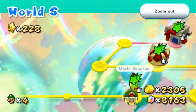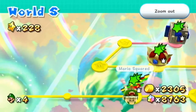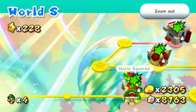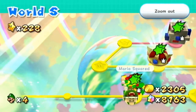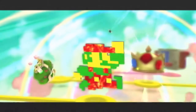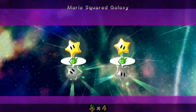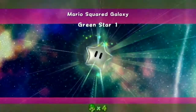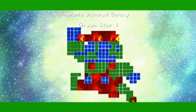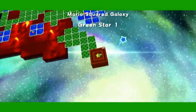Hey guys, welcome back to another new episode of my Super Mario Galaxy 2 for the Nintendo Wii. In this episode we take on World S of the green stars — the last episode we took on World 6. I call it Special World. Each galaxy in World S only has two green stars while other worlds had two or three, and there are fewer galaxies too, so prepare for a shorter episode.